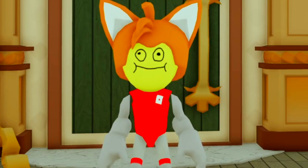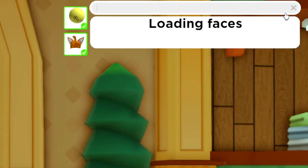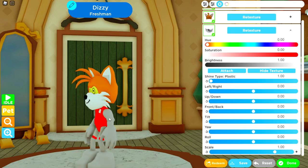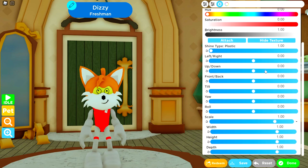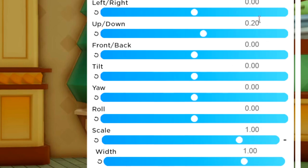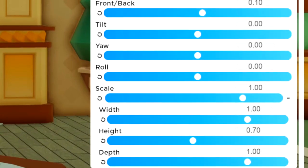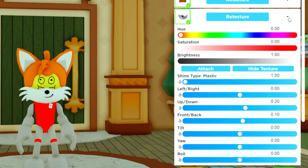Go to accessories, then face, and search 'tails' again - you'll get one result which is exactly what we want for the whiskers. We need to make it smaller to fit the face. Tuning: left/right zero, up/down 0.20, front/back 0.10, then zero, zero, zero, then one, one, width one, height 0.70, and depth 0.76. That's looking pretty cool.